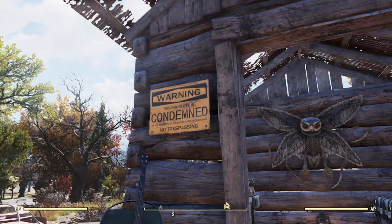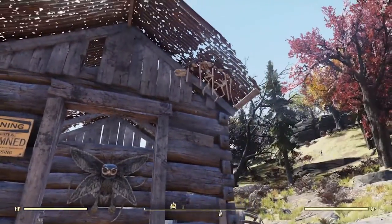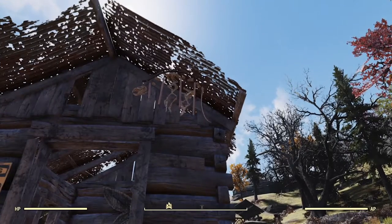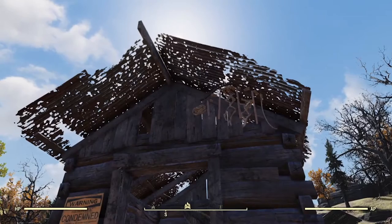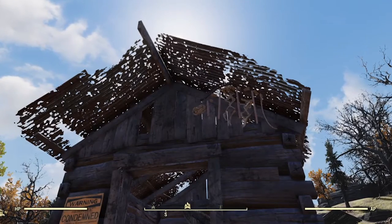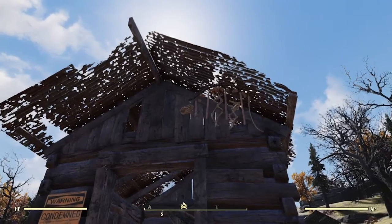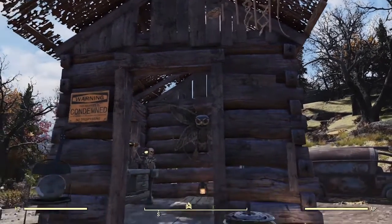It reads: "Warning, this property is condemned. No trespassing" — so stay on out. Also, check out this wind chime. It is a bone skeleton of what I'm assuming — because if you take a look at the skull there with the teeth — I believe that's going to be a mole rat. But that is pretty cool, another nice little touch. Who knows if the clang of the bones will get to you, but hey, it's there.